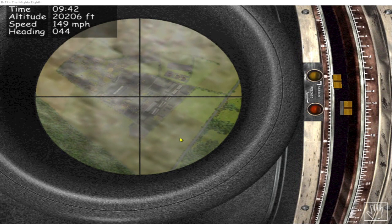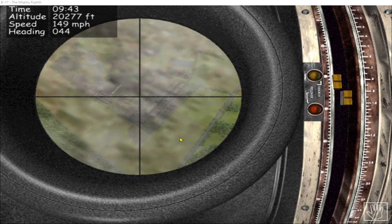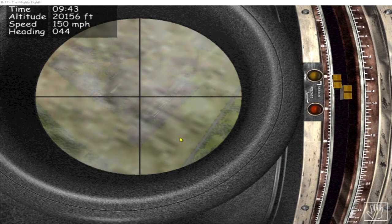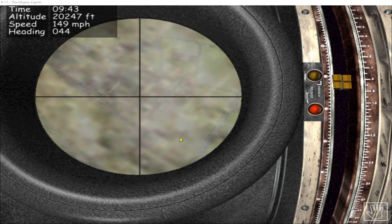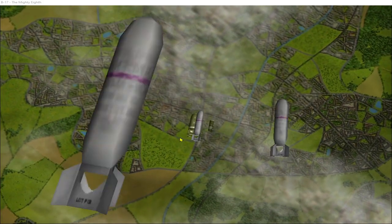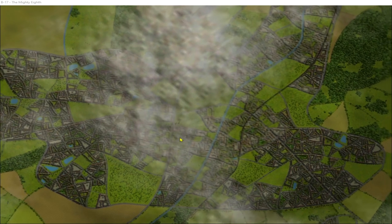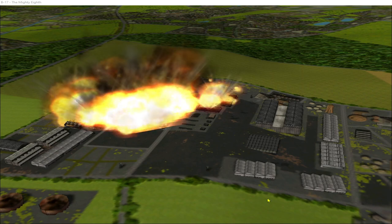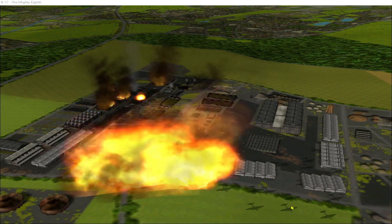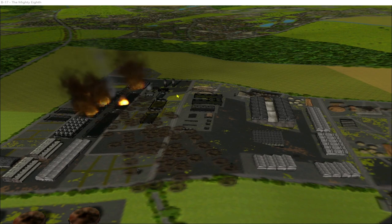Looks like we're going to hit cloud just before the bombs are released. I think we're still on track. The bombs are out — 3, 2, 1. Let's see how we did. Bomb drop looks good — we've managed to wipe out all of the buildings in this area of the target location.